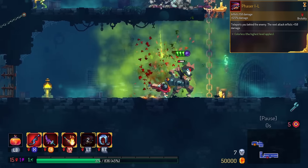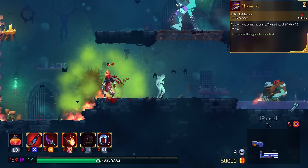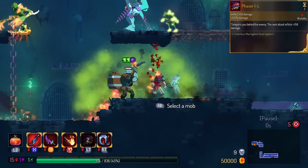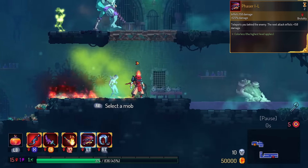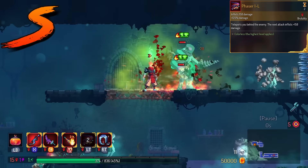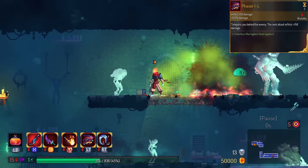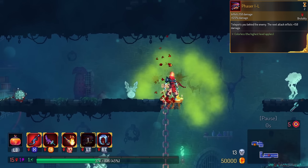Phaser has Poison Cloud on Hit. That means when you actually phase onto the monster, you automatically do the poison. It's actually kinda strong, and you can kill a monster with it. I don't believe rolling Phaser for bonus poison helps at all, but so long as you're keeping your stats up, I found that Phaser by itself will kill things.